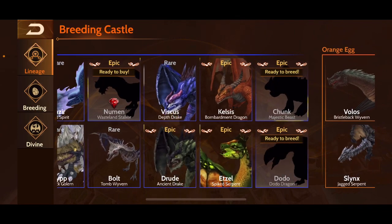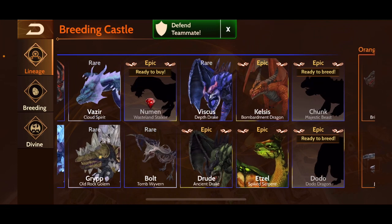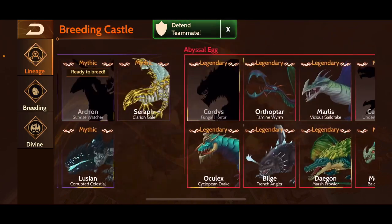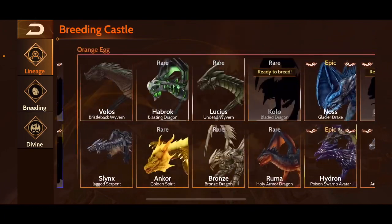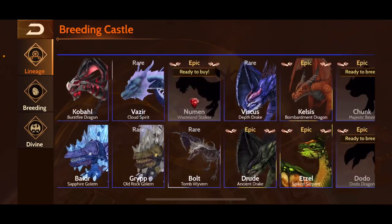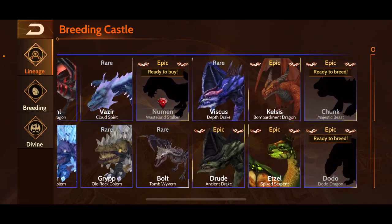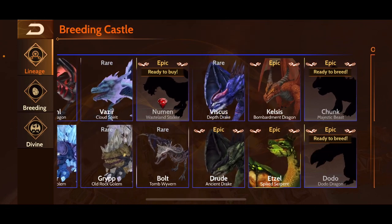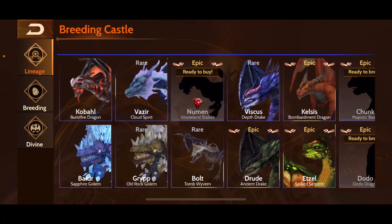On to blue tier — I have all of them except the two epics at the end, Chunk and Dodo, which I don't think you could actually breed in the past. Very interesting — now you can just go ahead and breed those from the breeding castle, which is cool. A couple of my favorites here were Bolt and Druid, but Edsel was also pretty fun with that nice freeze spell.